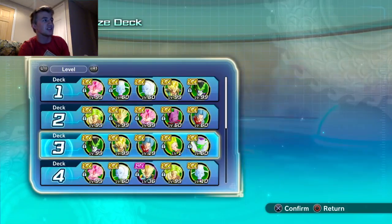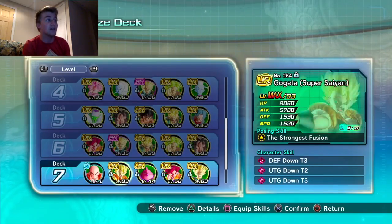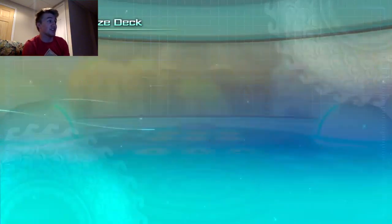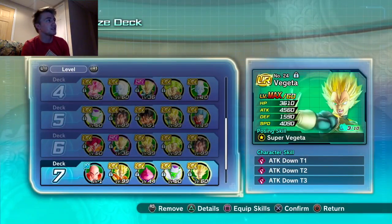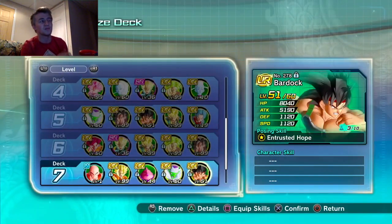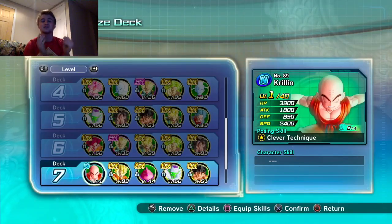Krillin has so many holes in his stats it's very hard to build around. I'm going back to the Piccolo setup — gaining attack from Bardock, making Piccolo tank better, and hiding Krillin while he stacks attack. Shout out to the Mighty Ninja Clan Gaming for the team build suggestion. My name is Mugsy Dude — hope you had a fantastic day. Like, comment, subscribe. Digi deuces everybody.